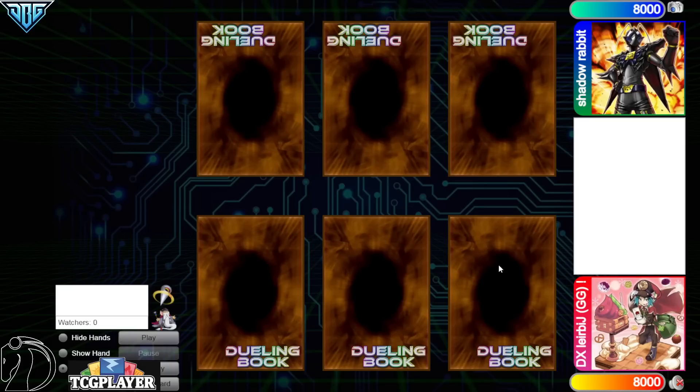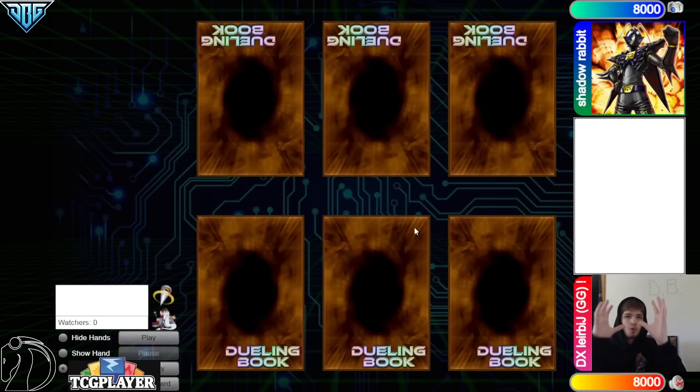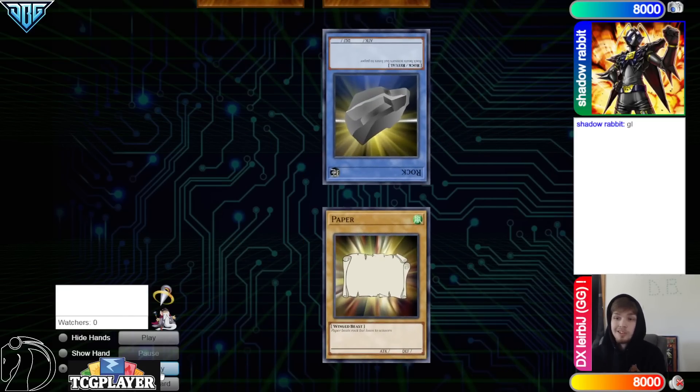Hello guys, it's DB Grinder here back at it again with another video. This time we have GG Jibriel XD vs Shadow Rabbit, and this is going to be the runback Iron Man from yesterday. They are playing for $100 again — the winning team wins $100, the losing team loses $100. Make sure to check out the Coliseum Discord, link down below, and check out Jib's Twitch and his team's Twitch at JNC Collectibles. Let's hop right in.